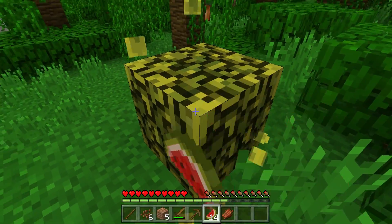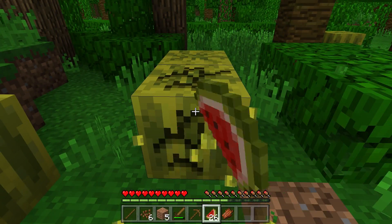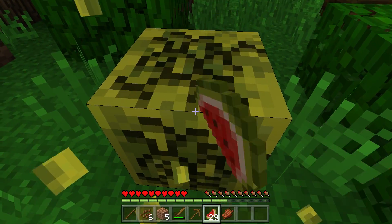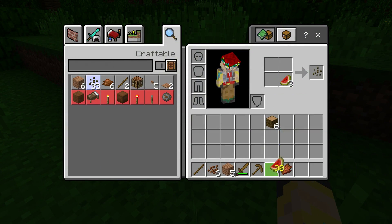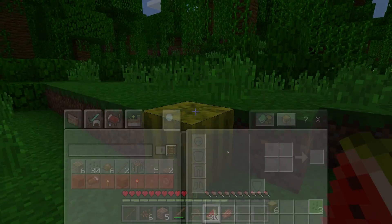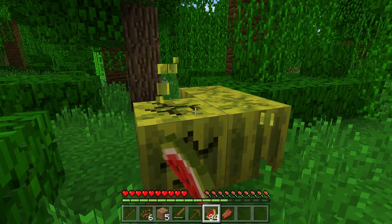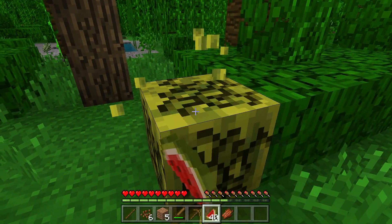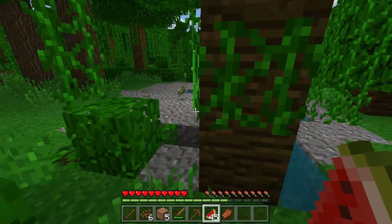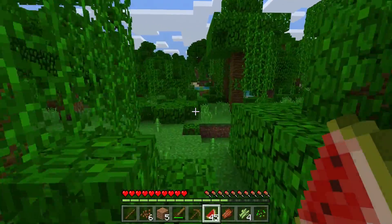We're gonna take these melons — why not? We need any food we can get right here in the beginning. I'm gonna turn some of this into seed so we can start making a farm as well. I see some sugar cane over there — we will definitely take some sugar cane.